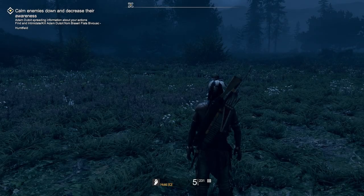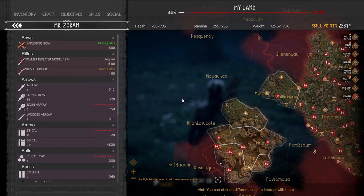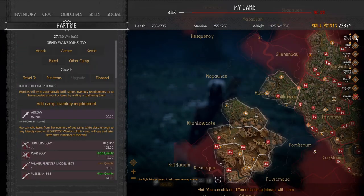Welcome back everyone. Today we are going to talk about camps and camp commands — a quick video. To start, we're going to travel. Just pick one to travel to — we'll go here — and that's the first command: travel to.